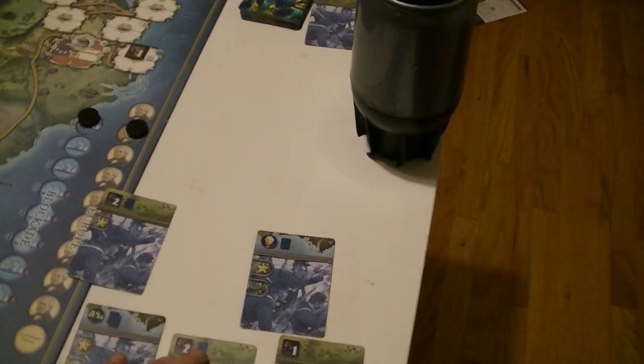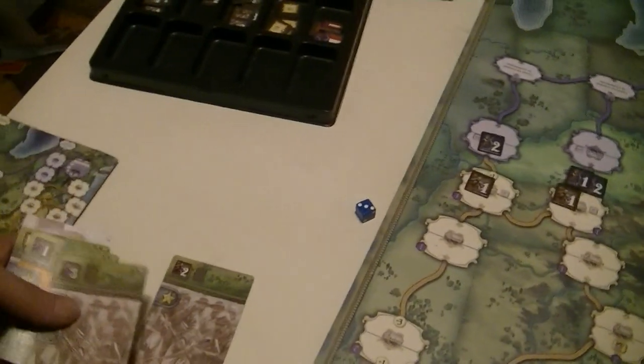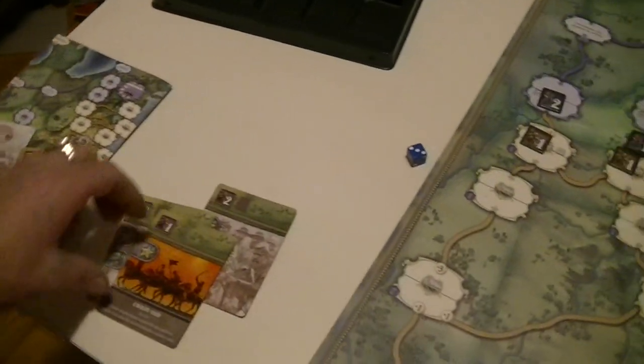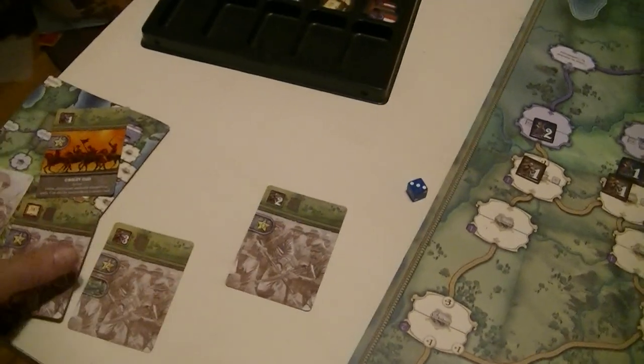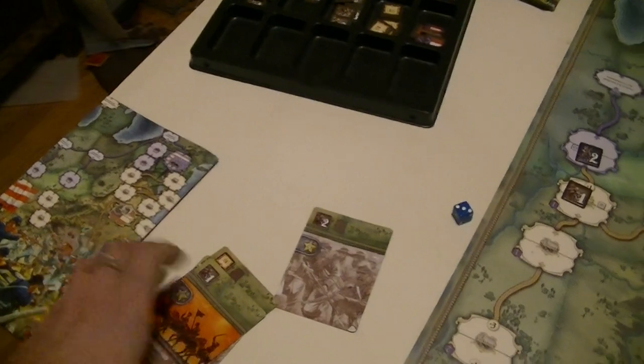I'll play this to move, and I'll play the big three-point attack card using my best general. We'll see what the Rebels have in terms of a general. Wow, they got lots of good cards. They got a Cavarade, which can soften up the enemy. But I think my best move is to play this four-point defense, even though this is a five.